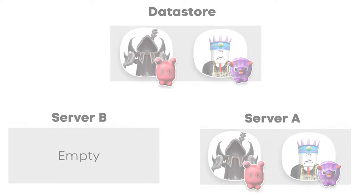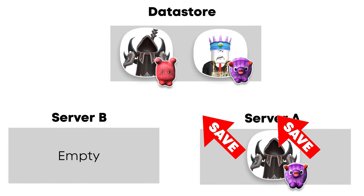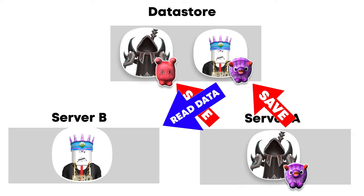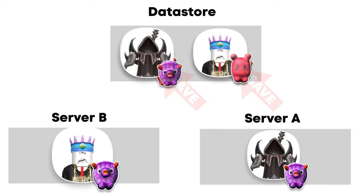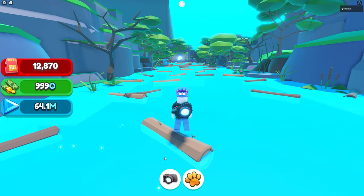So, how can we intentionally make something go wrong so that we can dupe our pets? The best way to do this would be to leave the server super quickly when a trade is being processed and then rejoin the game again and hope that something goes wrong so we can dupe our pets. As a developer, it is essential that this cannot happen.